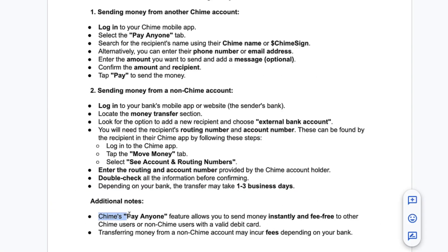Additional notes: Chime's Pay Anyone feature allows you to send money instantly and fee-free to other Chime users or non-Chime users with a valid debit card. Transferring money from a non-Chime account may incur fees depending on your bank. That's basically how you can send money to a Chime account step by step.